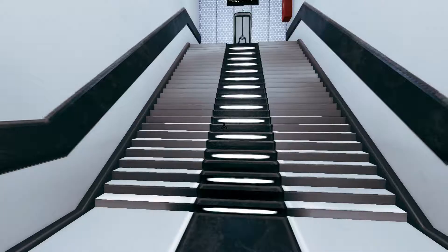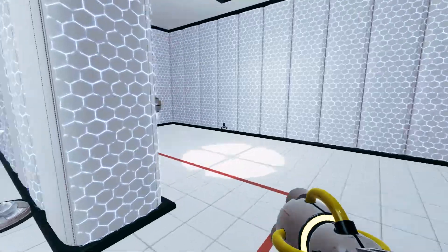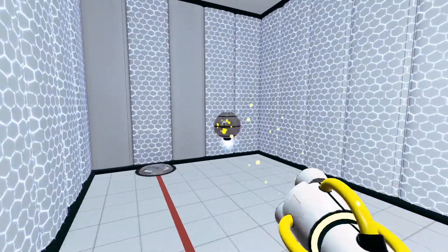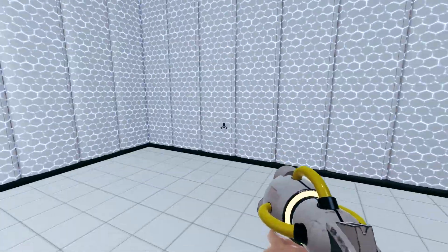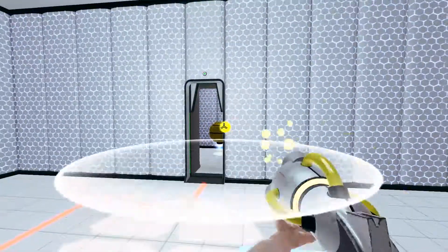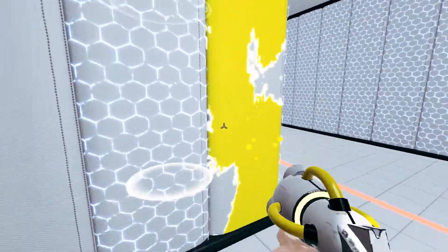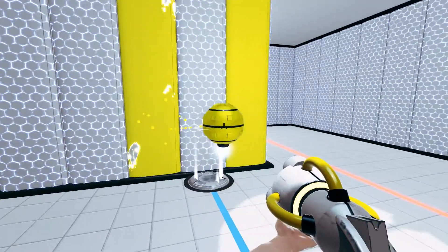With Portal — and I keep comparing it to Portal, my apologies, but I just love that game so much — you can shoot a portal in the wrong spot and then shoot a portal in a different spot to correct it. You're never really stuck. If you lose one of the weighted companion cubes, you can always get those back: just hit a button, it destroys the one you called initially but gives you a new one. So you can always go back to a known state and start over.